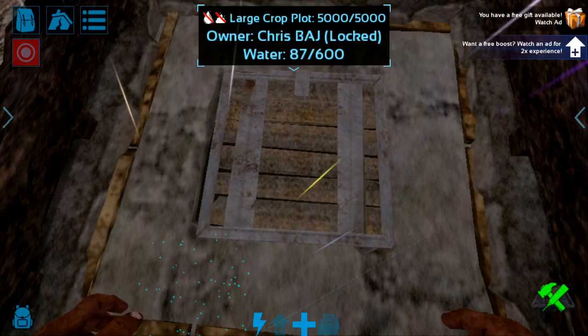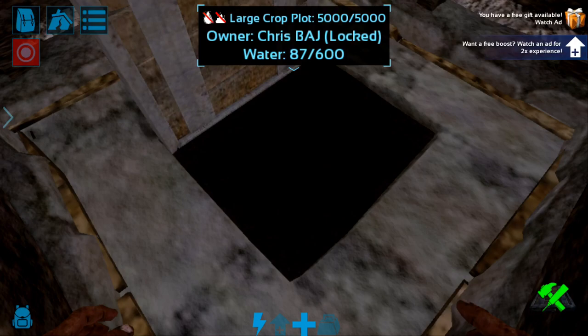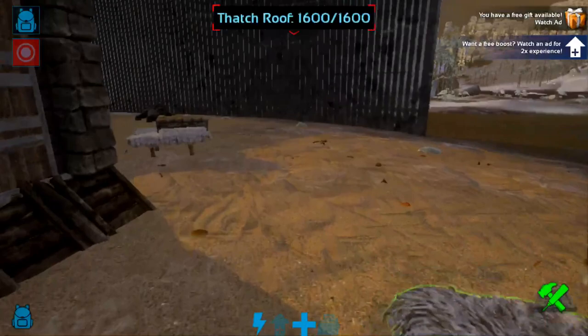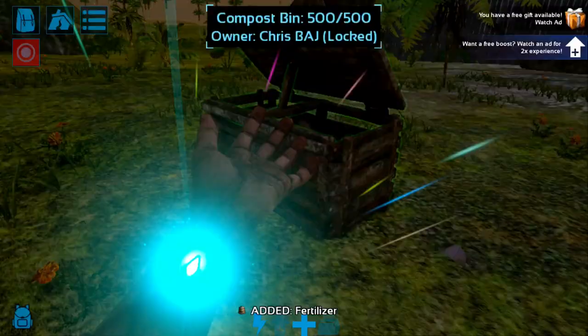All you have to do is tap the very front to open it, and you can pretty much directly access the actual crop plot from the thatch door frame. What's going to happen is the plant should glitch through.